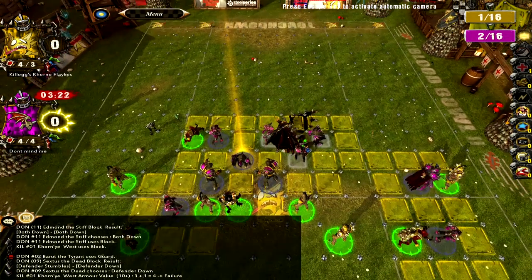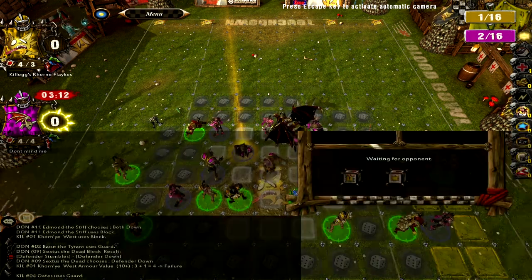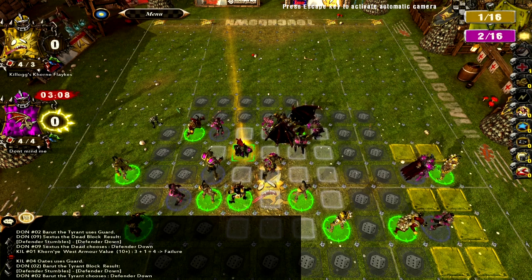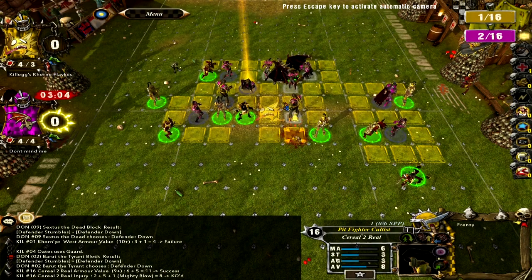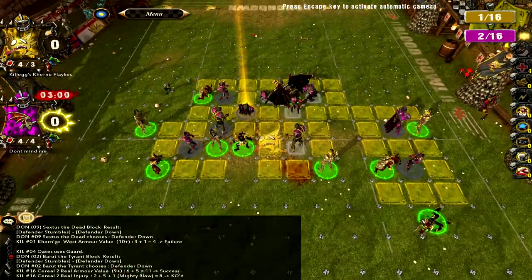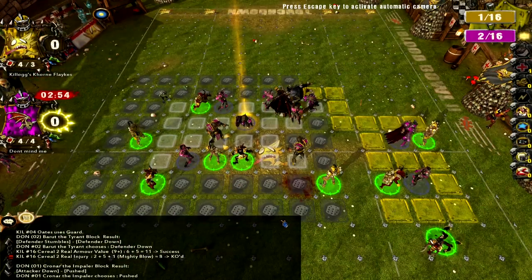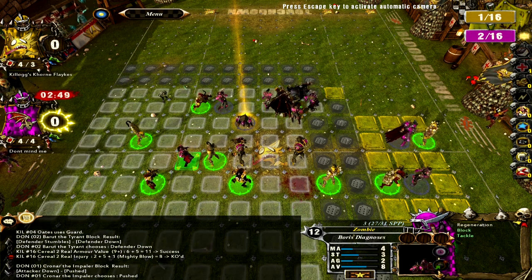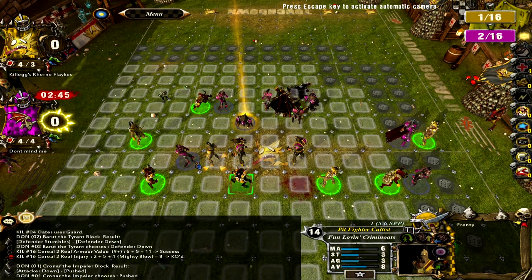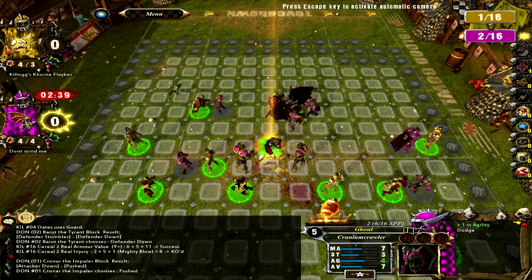Yeah he's got a card. Okay, so the reason I didn't want to stand firm here is because I'd rather have him off to the side lying down. Because if he wants to foul Cornier, he'd have to run someone else back here. I don't think he'd want to do that — he doesn't actually have anyone left really. He had to commit everyone to knocking that dude down. Now this guy — well, he can block if he wants to, but it's a one-die block.